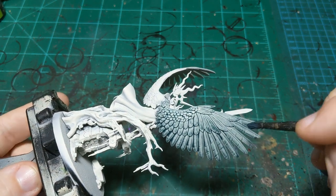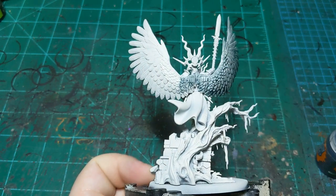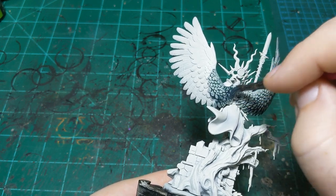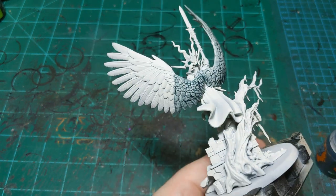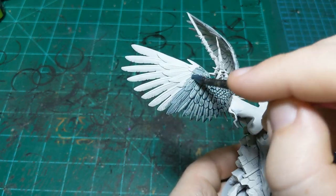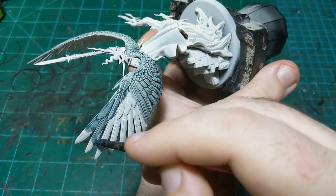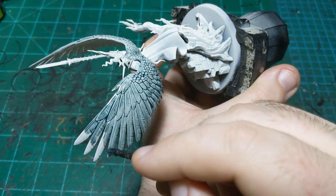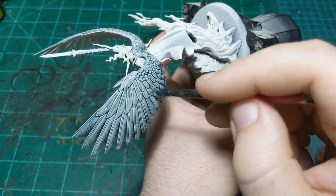I'm putting it on slightly lighter up here versus down here — we want a heavy application down towards the base of the wing and lighter as we move up. That helps the colors transition from the base to the tip of her wings. We're going to use an off-white gray for most of the wing, and then on the very tips we're going to do a very pure white.